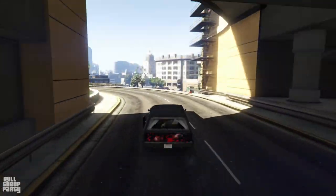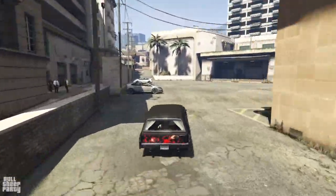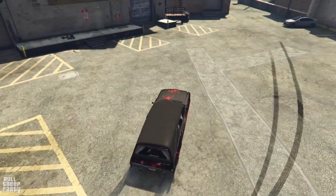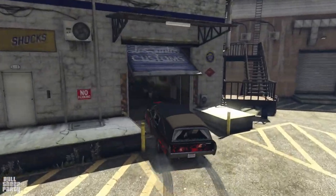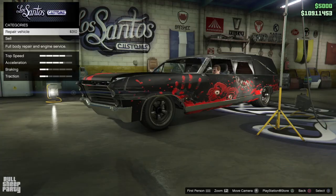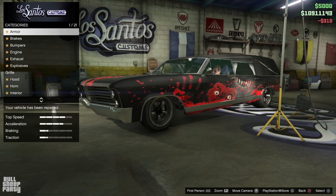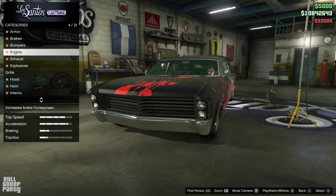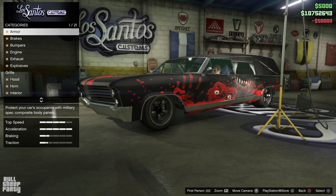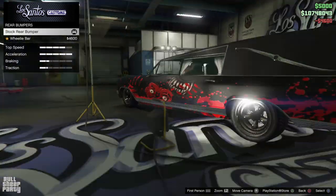We're almost at Los Santos Customs to customize the Lurcher, and hopefully the customization is gonna make up for the horrible driving experience. Cause otherwise I don't see myself giving this vehicle a pass — so far it's been pretty disappointing. Here we are at Los Santos Customs. Believe it or not, this is a muscle car. This is the sell price — you can sell it for $20,000. But let's not do that, let's repair it and go over the upgradable performance options first. The front bumper option is kind of disappointing.